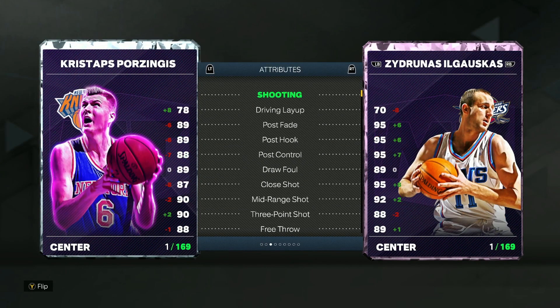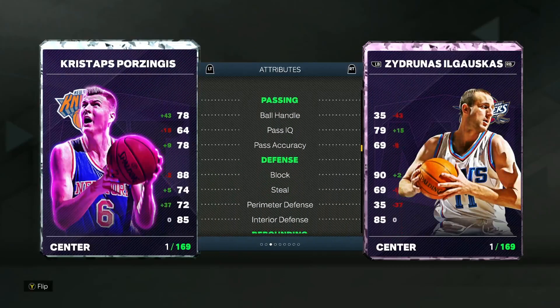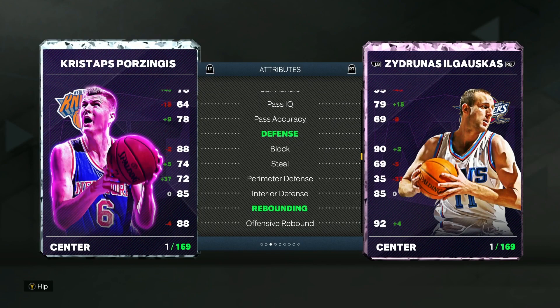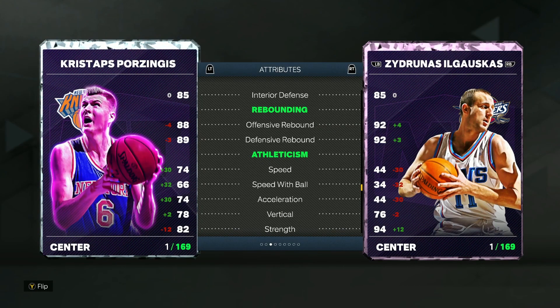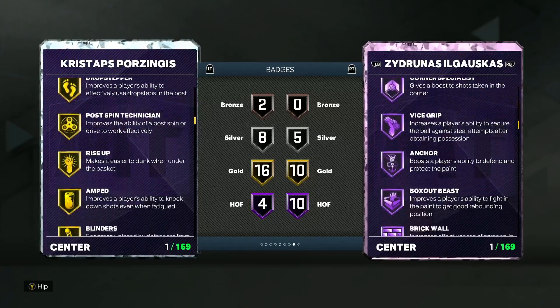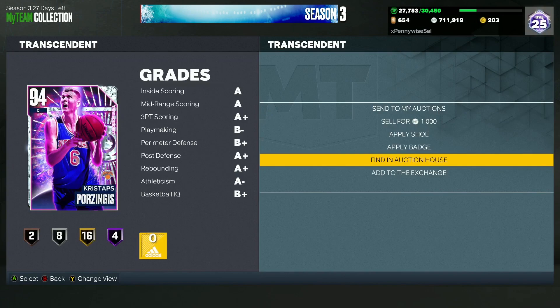He's a 7'3" center with a 7'6" wingspan and one of the best poppers in the game — 93 three-ball and 90 mid-range. He's got 74 speed and 74 acceleration, which is solid for a 7'3" center. Hall of Fame badges include Limitless Range, Dead Eye, Corner Specialist, and Catch and Shoot, along with 16 gold badges — an absolute beast at the center spot.